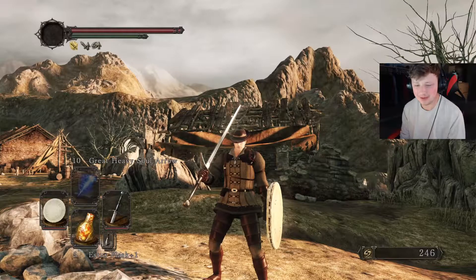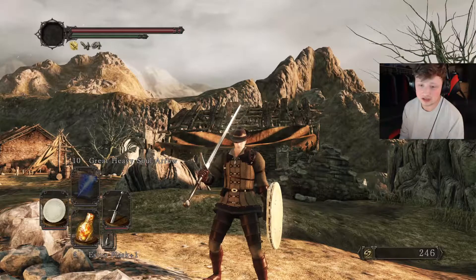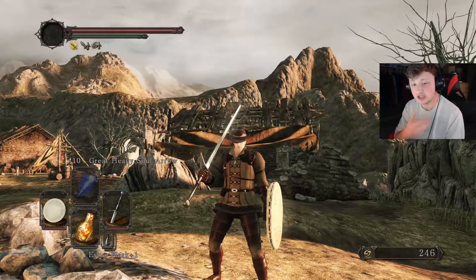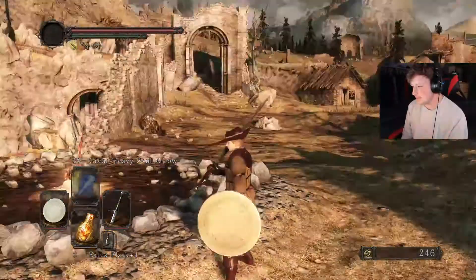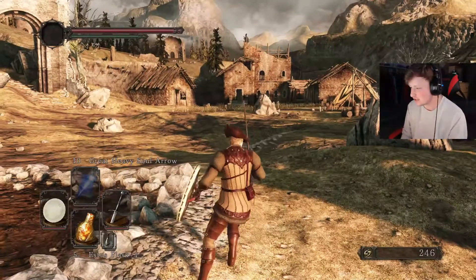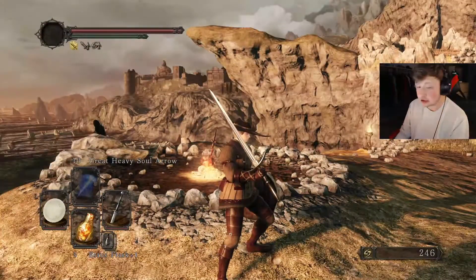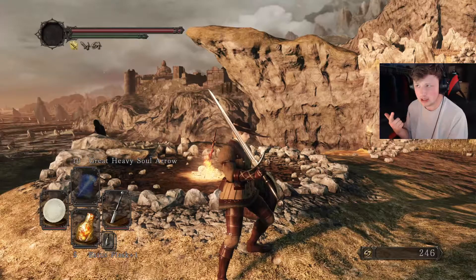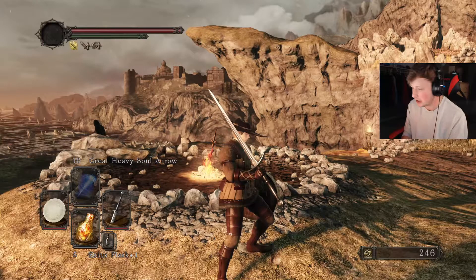Hey, what's going on guys, it's me Max. I'm back today with episode 10 of Dark Souls 2: Scholar of the First Sin. If it doesn't look like I went anywhere from the last video, it's because I didn't — I'm just knocking out a lot of videos at once. In the last video, we got the Bastard Sword to plus six, found the Great Club, found another blacksmith, beat the Ruined Sentinels, found a secret area. A lot happened last episode, you should go check it out if you missed it.